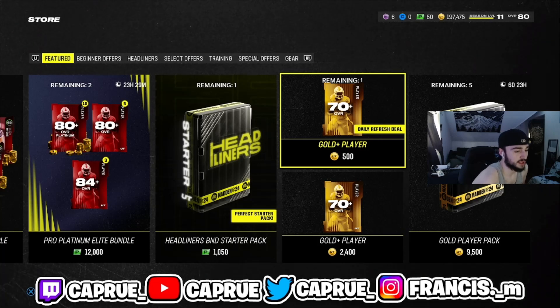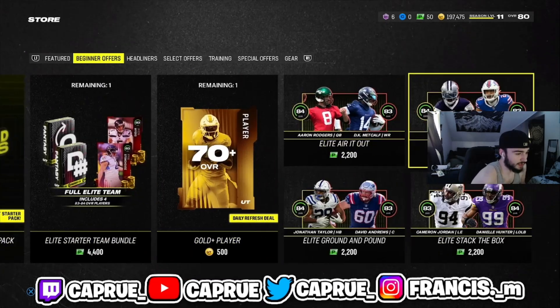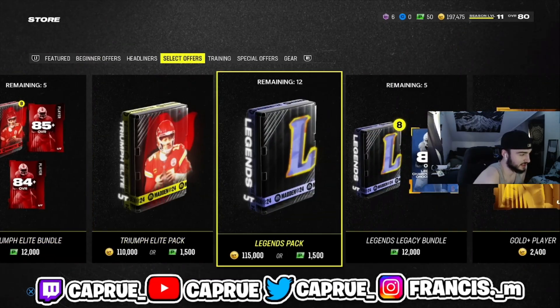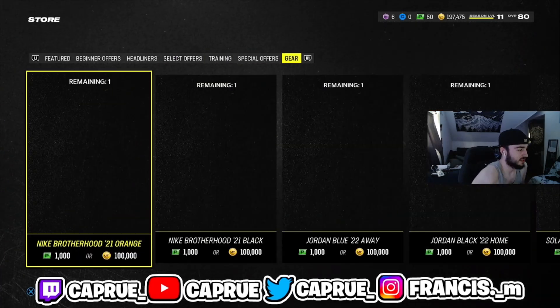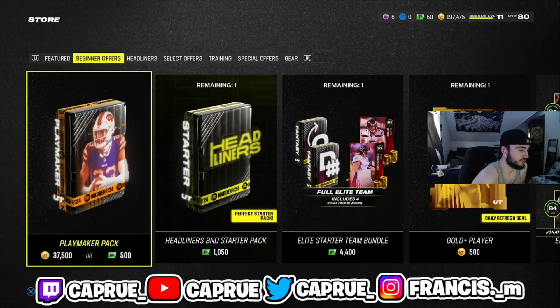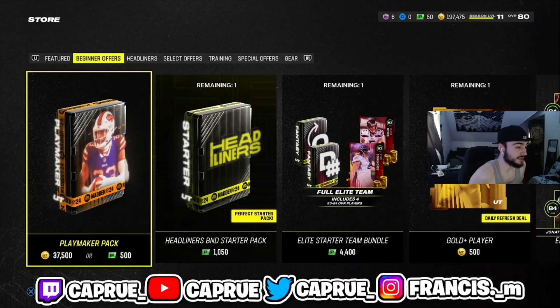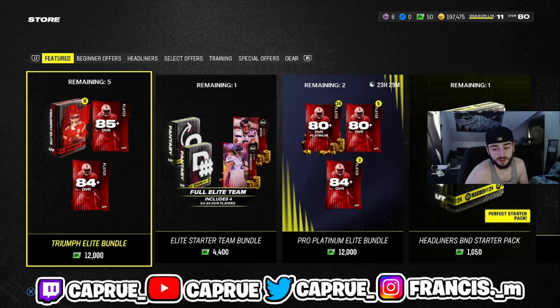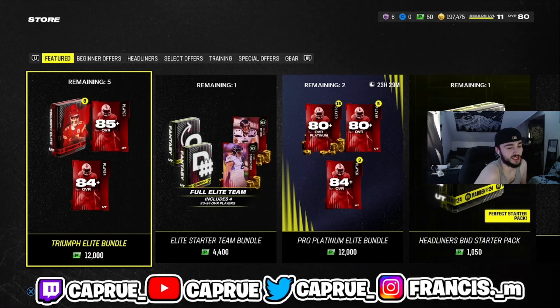I'll do certain things to try to find a coin method. Like, after this video I'm probably gonna look at some new things — like, what's a Triumph Elite pack? What's a Playmaker pack, is it profitable? I try to find different methods than other YouTubers. Last night I took the time to watch everyone else's videos that have been posting, and everyone is posting the same exact thing.